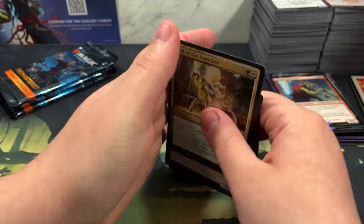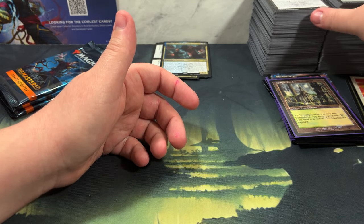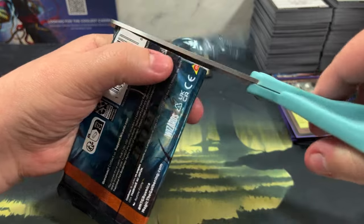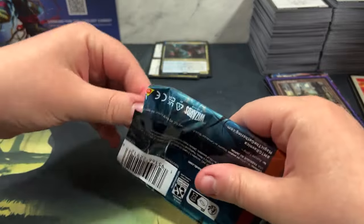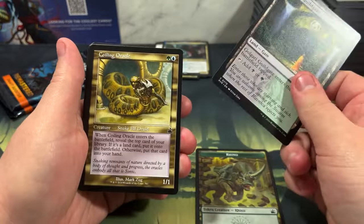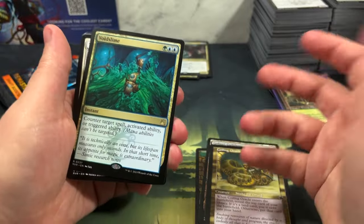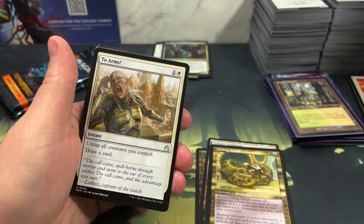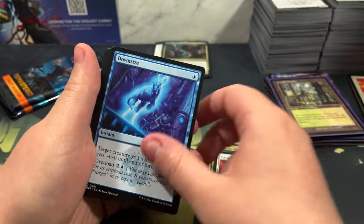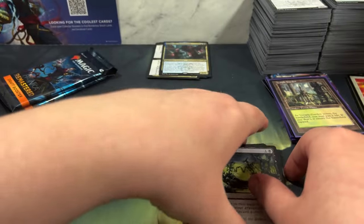Originally we were thinking about just picking up 20 packs and canceling the order because we were hearing such horrible things, but then I realized what my discount was and I had a bunch of store credit, so I figured let's do an entire box and see what happens. There are some cards from this set we didn't have, like Protean Hulk and Niv-Mizzet. I would buy singles if I just wanted those - I'm doing this because it's fun. If somebody needed shock lands they could literally wait three weeks and they'll be wicked cheap. Void Slime - $2.20, we already got one earlier.